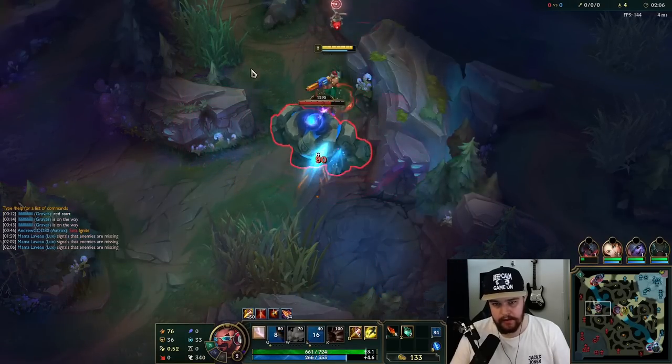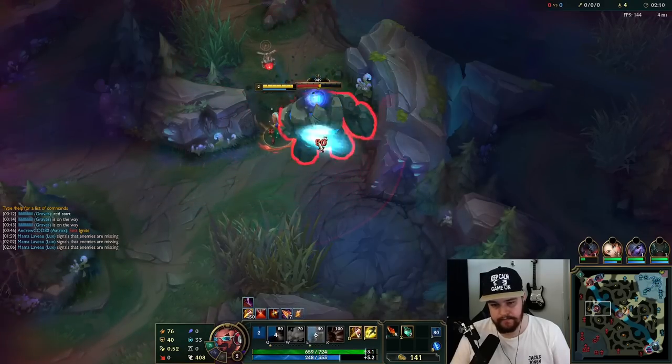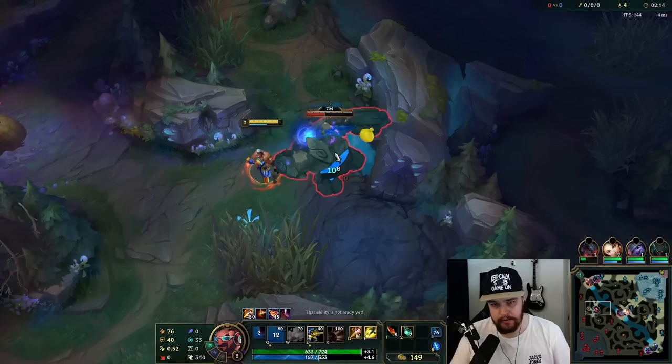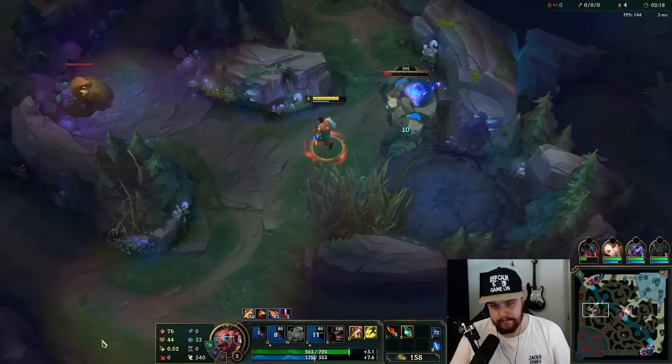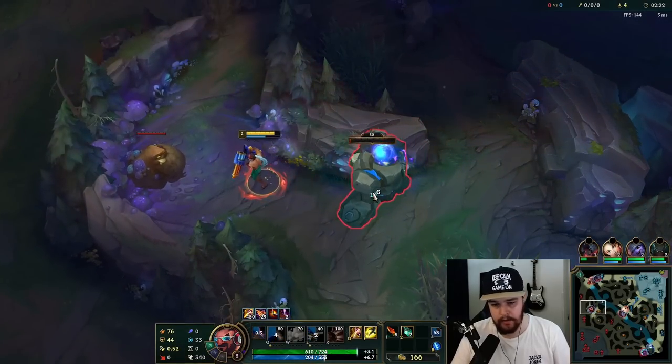Mid's already missing, that's a little scary. Doesn't seem like Sett is rotating though. I'm not gonna smite the blue because there is less likelihood of me needing smite on this than on the gromp — he's not gonna be here in time. He's gonna clear his entire bot side slow, so it's gonna be fine.